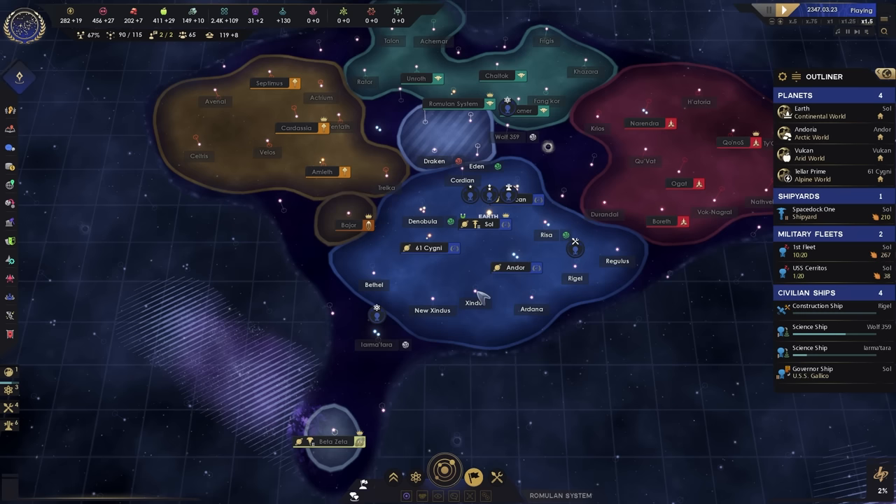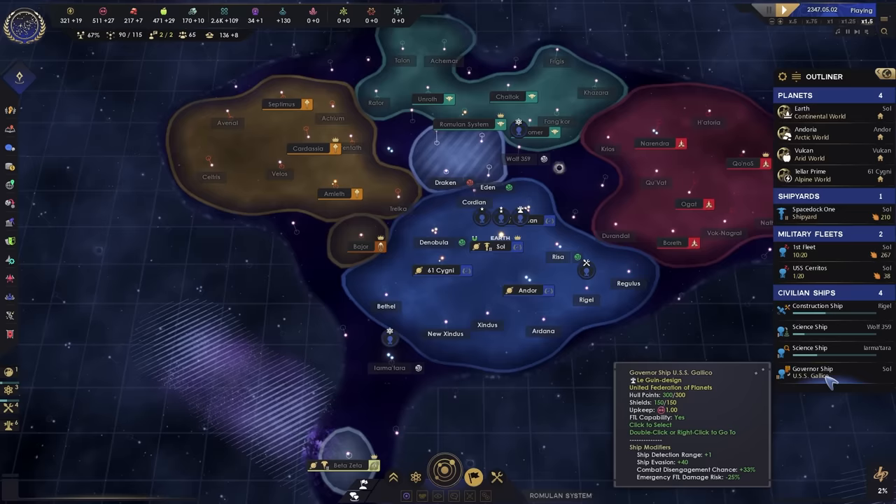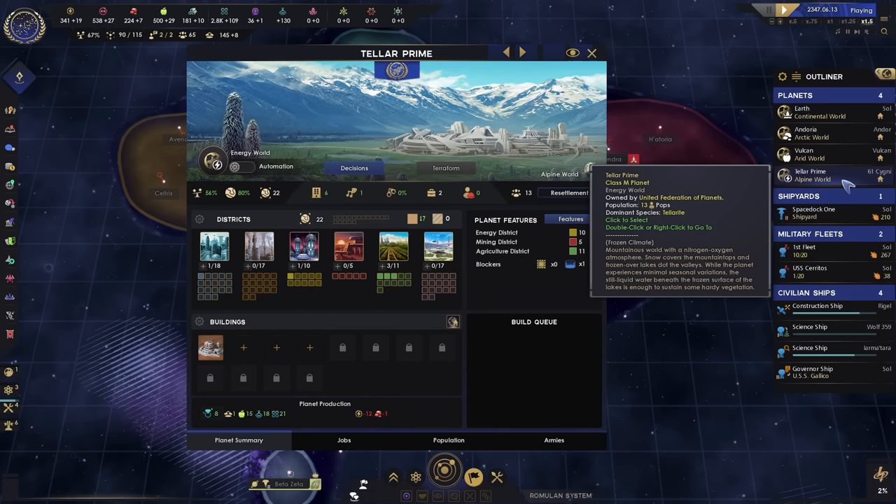Let's take a look at what our other planets are doing. Overall Earth seems to be fine, Andoria seems to be fine, Vulcan seems to be fine, and Tellar seems to be prime.